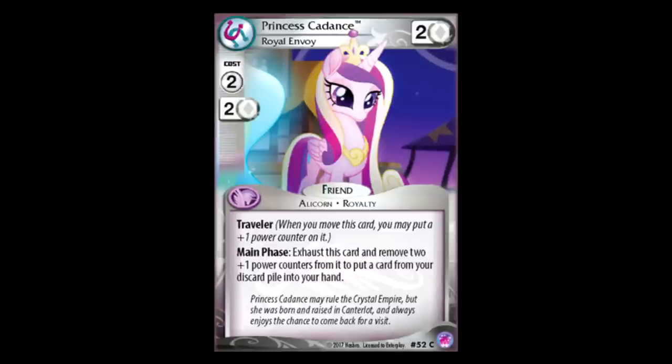Princess Cadence — Royal Envoy: two for two, Traveler. Exhaust this card and remove two plus one counters on it to put a card from your discard pile back in your hand. Princess Cadence with the orange card that gives you plus one power counter every turn, with Uza-sized. What do you think, guys? I'm thinking tier one deck.